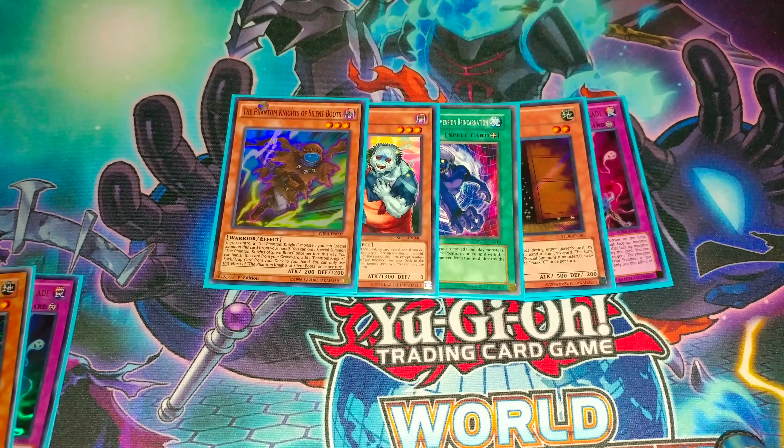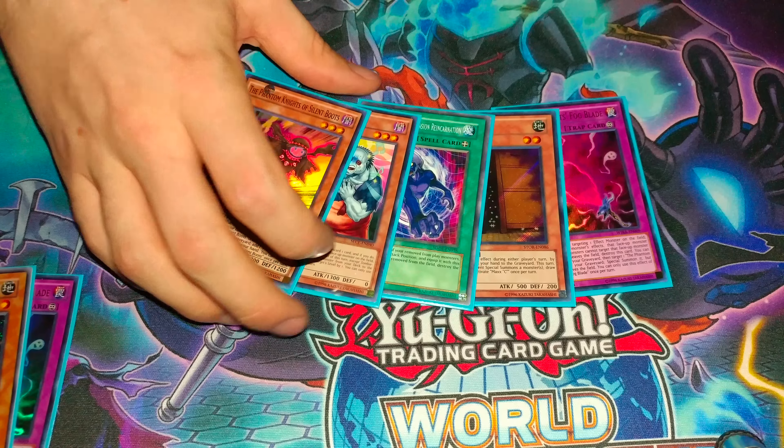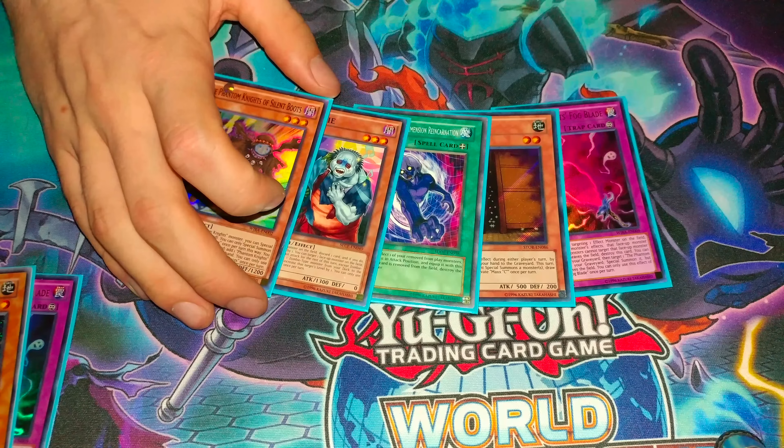What is up guys, DZF here. Today I wanted to go through an awkward hand that I drew at the regional qualifier last weekend with Zombie Phantom Knights. I've gotten a couple requests for combo videos with this deck, but to be completely honest there's not really any straightforward combos. I mean, a solitaire is a one-card Omega and two Phantom Knights make Dante, but in terms of actual concrete combos there's not a lot — you just kind of make Omegas, make Leviers, and win.